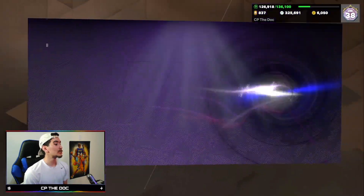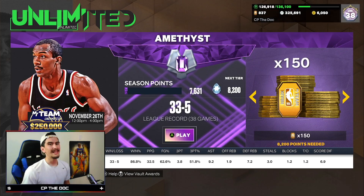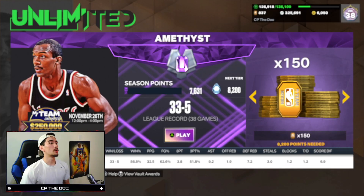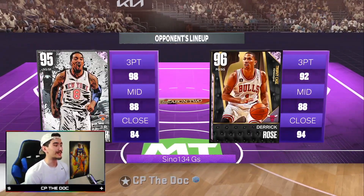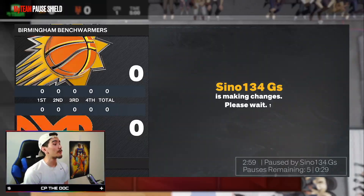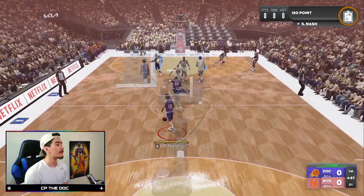We're moving on to the amethyst tier. We get this diamond prize ball - I'll use it in my next game. That was a really good first game for Steve Nash, but I think we can do better. Let's jump into game two and see if we can score more points, get more assists, and most importantly get another win. Game two - we're playing versus Derrick Rose and JR Smith, along with Carmelo, Big Z, and Amar'e Stoudemire. This is not gonna be an easy game.